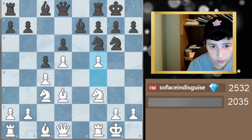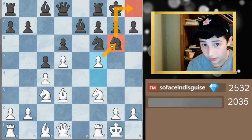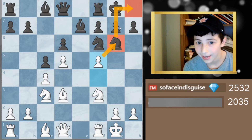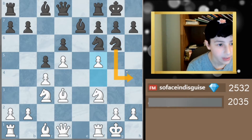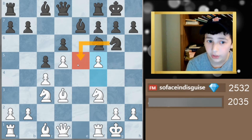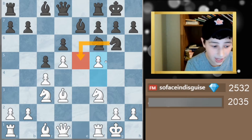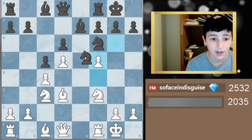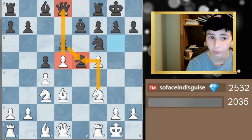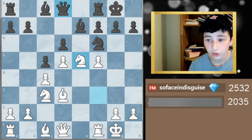The game continued: d6, bishop d3, knight f3, castles, c3, castles, and then I played f5. The reason I played f5 is that he really only has three options. Moving the knight back to g6 is terrible because I'm guarding that square. Knight h4 is also terrible because I can just take his knight. The only real move is knight e5, and after knight e5 I can take, take, and that pawn becomes a passed pawn threat.